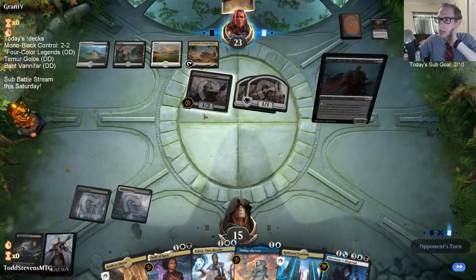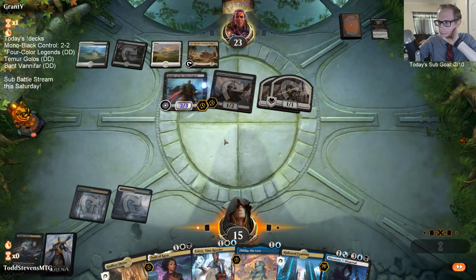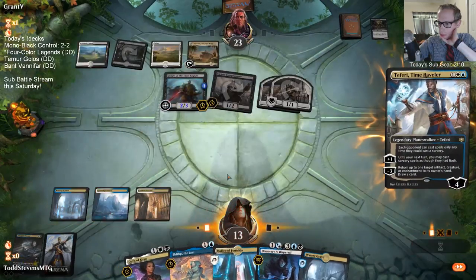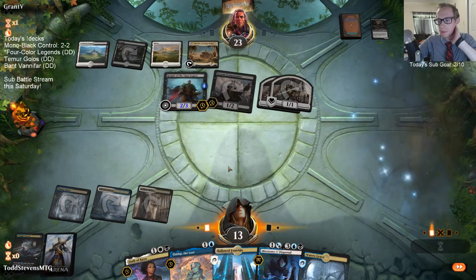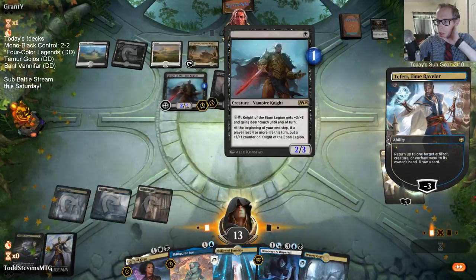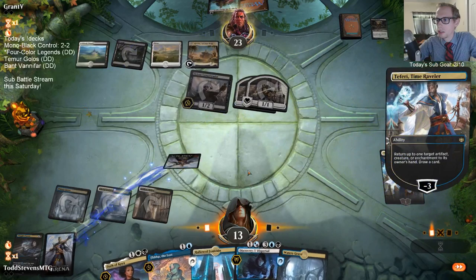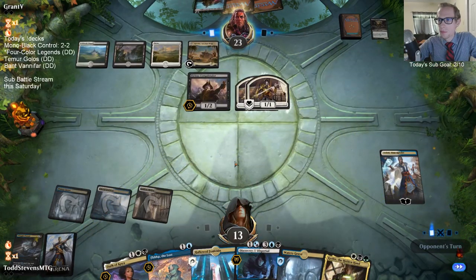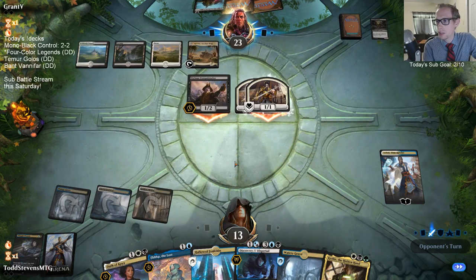A little unfortunate - Knight of the Ebon Legion is able to pump and stay alive from an Othakaya. I'll go with the Time Raveler and bounce the Ebon Legion, and presumably they'll send damage to the Time Raveler, then we can Othakaya the knight. Wait, they still have the activated ability - they can still pump. Maybe I should just Othakaya the Conquistador.